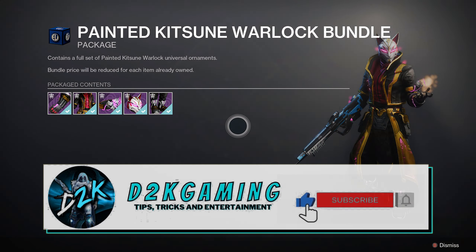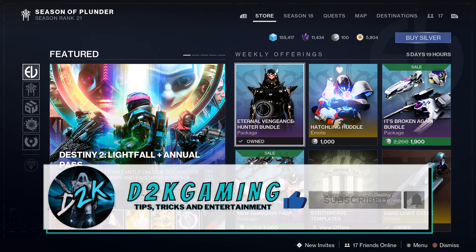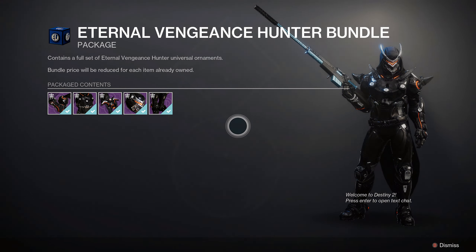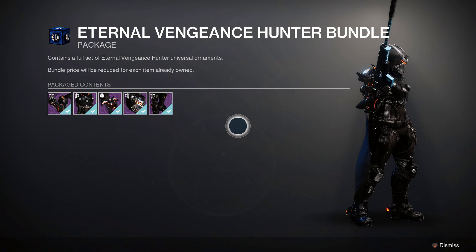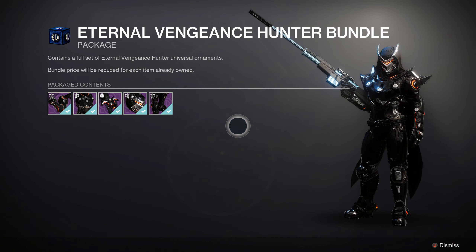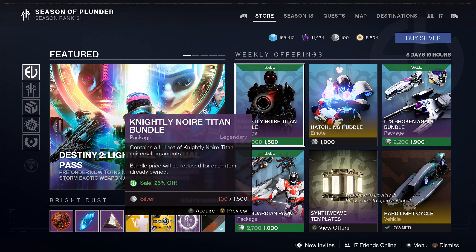If you guys see in the store, you can see these bundles are 2,000 Silver. You can get them on sale for 1,500 currently. If you're new to the channel, click that subscribe button — you're not going to want to miss out. It really helps the channel and it's completely free to do. Click that subscribe button, because if you don't, your favorite exotic will be nerfed into the ground.